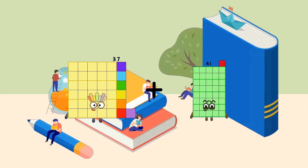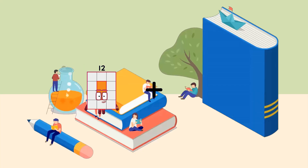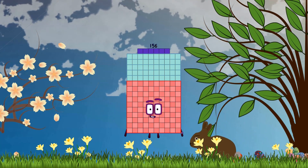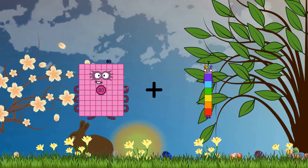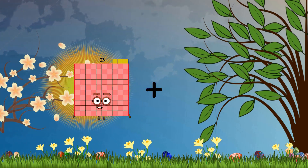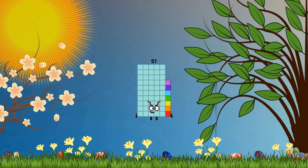37 plus 92 equals 129. 86 plus 70 equals 156. 80 plus 104 equals 184. 29 plus 28 equals 28.